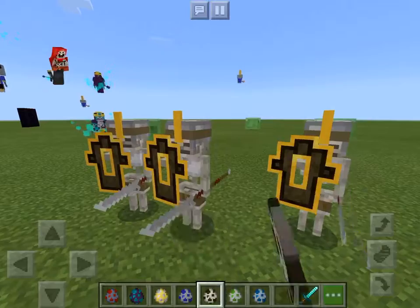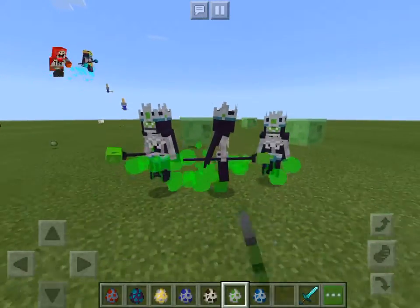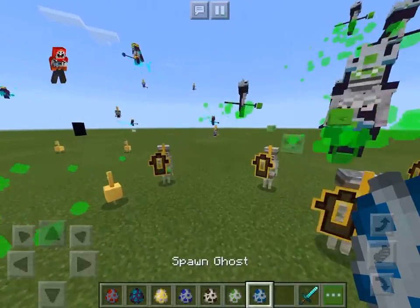We got the Skeleton Vanguard — it is a skeleton but in a guarding version. Then we have the Nickel Man, which is the same as the blue skeleton but green in color.